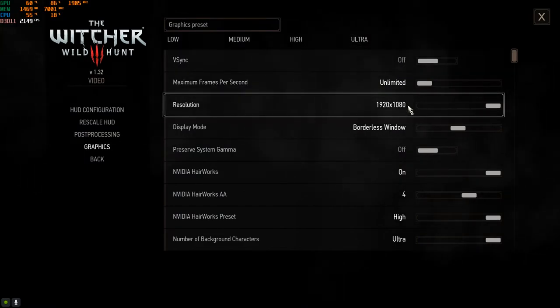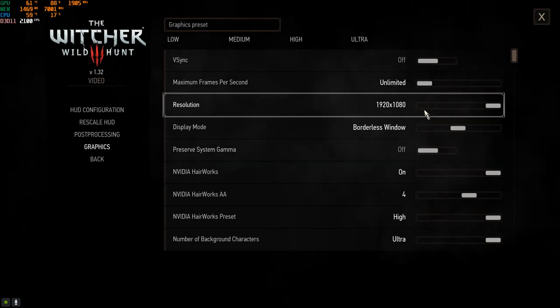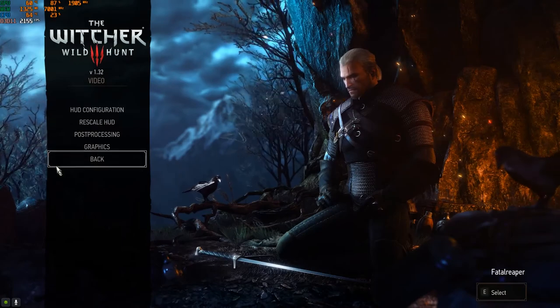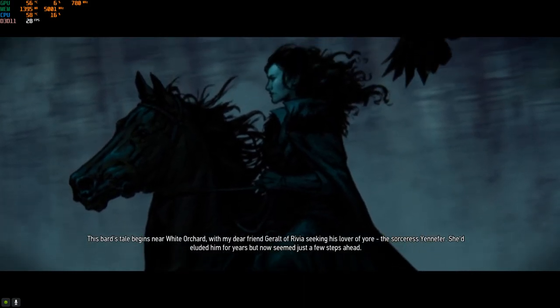So if you go over here, we've already had it actually set to Ultra. Everything is on Ultra and we do have unlimited frames over here in the window. We've got everything set to Ultra, click that and we are set to Ultra. So now we're going to go ahead and push play and just see how well it actually runs.